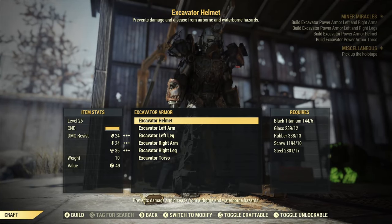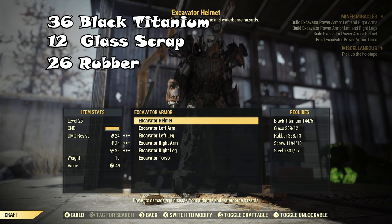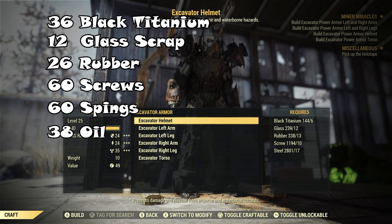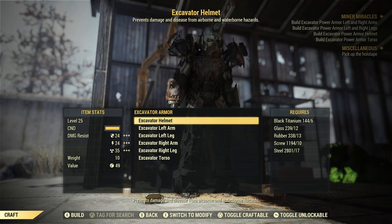In total you need: 36 black titanium, 12 glass, 26 rubber, 60 screws, 60 springs, 38 oil, 30 gears, and 6 nuclear material in order to make an entire set of excavator armor.